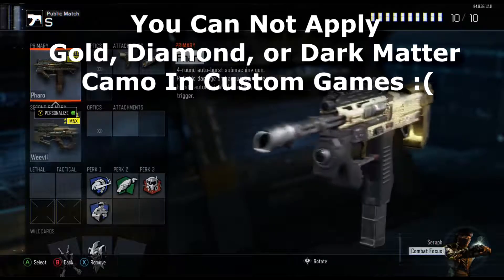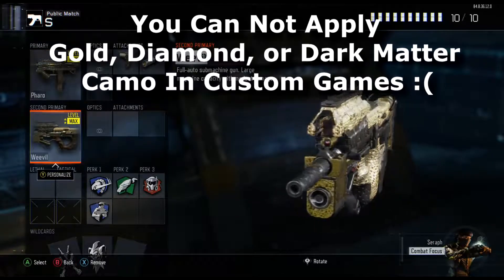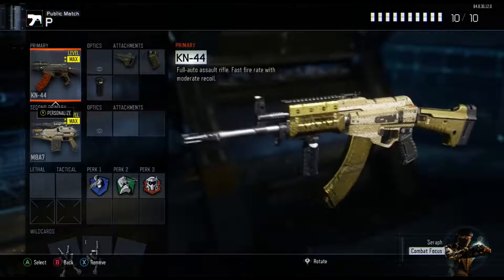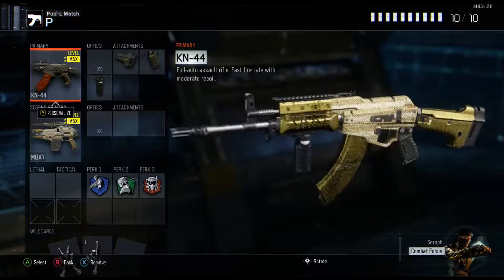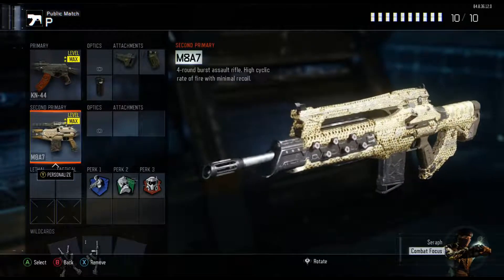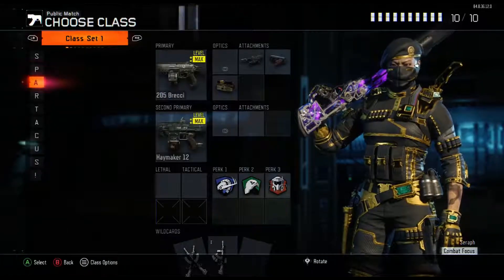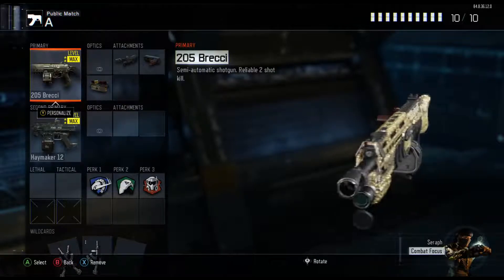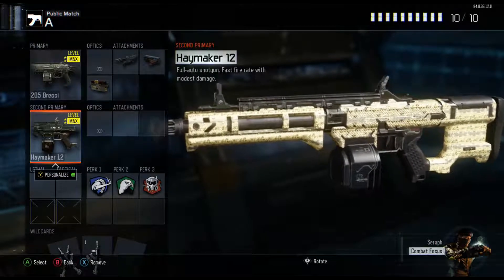Earning diamond camo in Black Ops 3 is the same as in Black Ops 2 — get gold camo for all weapons in a certain category, like assault rifles or SMGs. The challenges vary depending on weapon category. Diamond camo looks different in Black Ops 3 though — the diamond studs are a lot bigger compared to Black Ops 2, which is interesting, but it still made the guns look really cool.